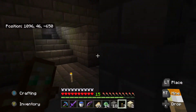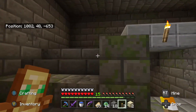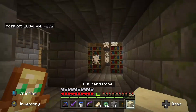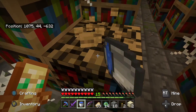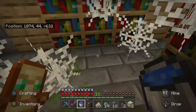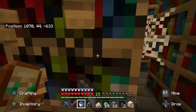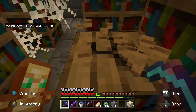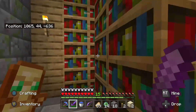The eye of ender went down here, so the stronghold should be down here. We have a water bucket — let's find this portal room. Let's mark it with torches I guess. Hopefully we find those chests — we should put it on a library. Hopefully we don't get overrun. Let's get these bookshelves. I wish we had an axe right now, that would help a lot.